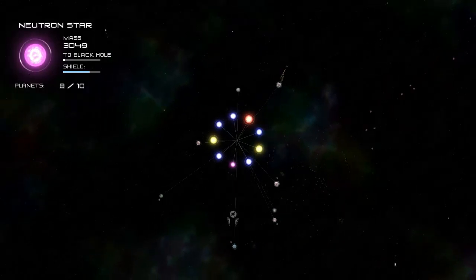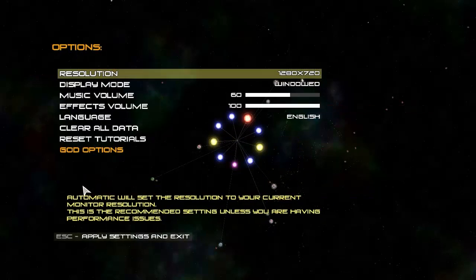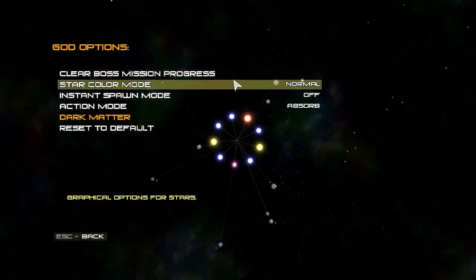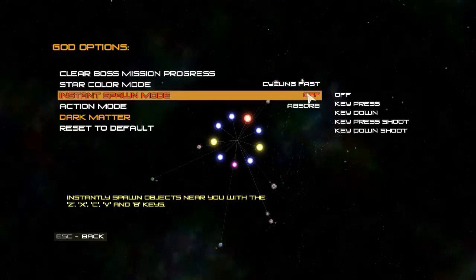Some weird stuff can kind of happen if you mess around. The god options are unlocked by beating the final boss, and those include being able to face the final boss again, and also change the color of your stars.